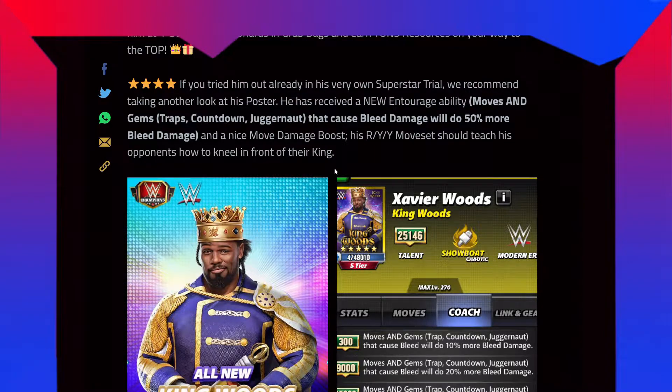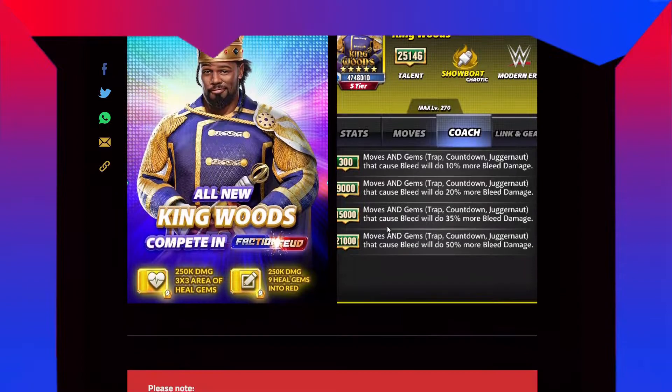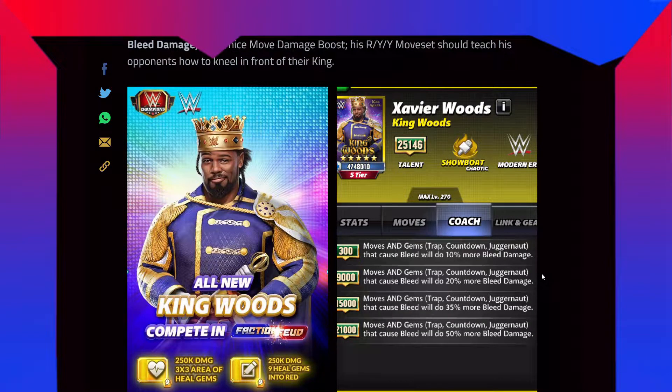They have changed some things in him. It is the new coaching ability. If you see my preview for Xavier Woods, it has been changed. The move set gem trap, countdown, juggernaut gems will cause bleed and will do 50% more bleed damage. Now many people don't understand what this is. The trap gems, countdown gems, and the juggernaut gem — which are the modifiers — if that modifier has a bleed thing, then it's gonna do 50% more bleed damage.